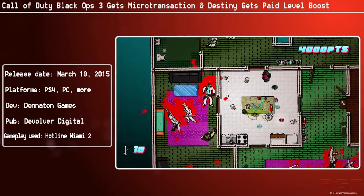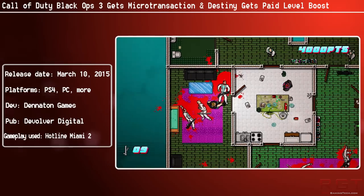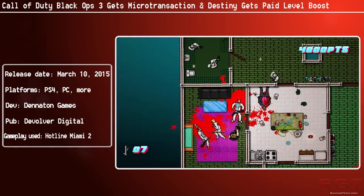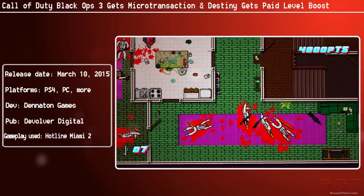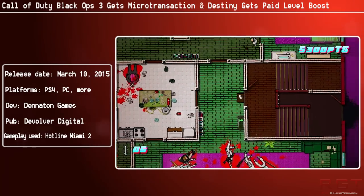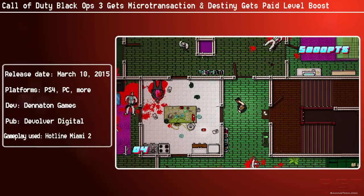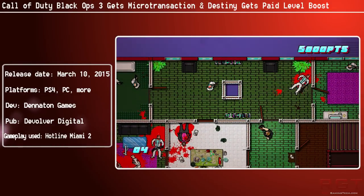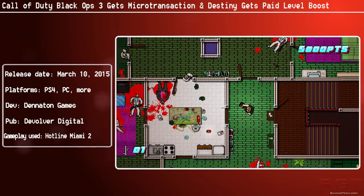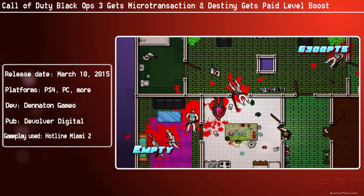Quite a lot, actually. These are going to be British and European prices, but you can roughly expect the European prices to equal US dollar prices. You have the 200 pack at £1.60 or €1.99; the 1000 pack at £7.99 or €9.99; the 2400 pack at £15.99 or €19.99; and the 5000 pack at £31.99 or €39.99. That is not a microtransaction. Neither is £16 — you could probably get a pretty decent game for that on Steam, especially in a sale.